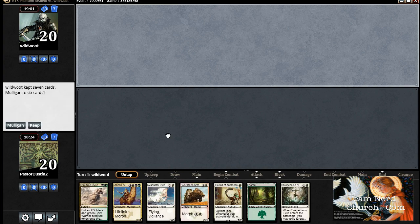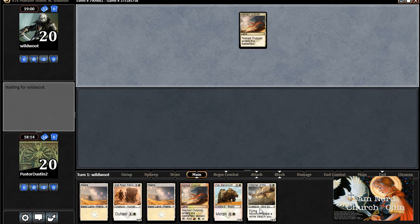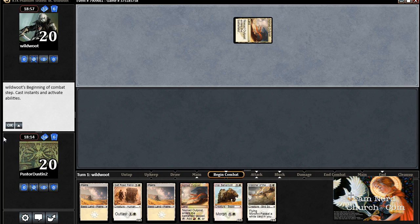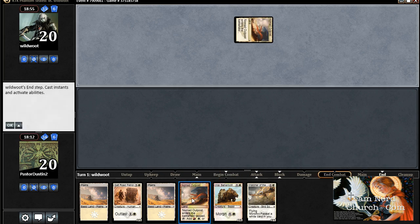Alright, so it looks like another mulligan. Toss that back. Well, we've got two of our colors and some stuff to do with it, so I'll keep this. All we need now is green mana — maybe some green spells to play with it too, like a rhino.